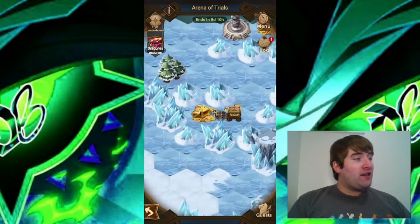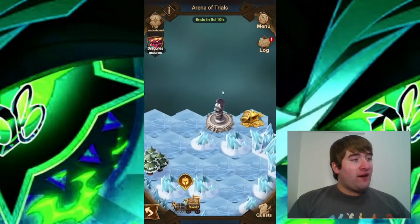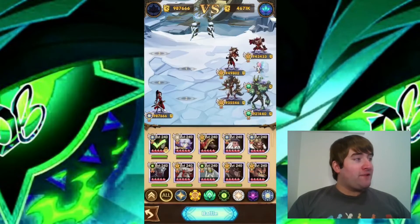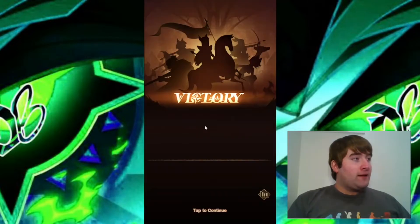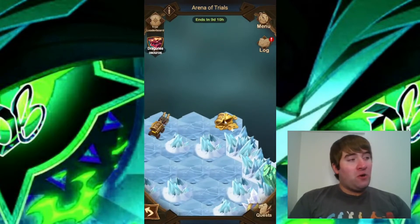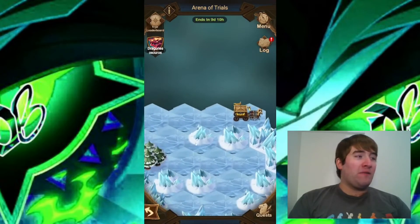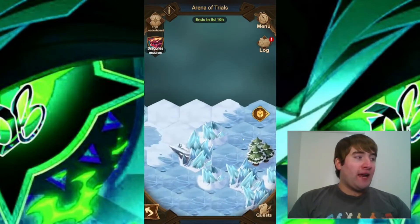I'm going to go ahead and get the chest here. For the fifth battle, I'm moving directly above that fourth battle to this one right here. Once again, we're only going to be using Mulan — moving her into the middle formation. The fifth battle is down. I can't believe some of these formations are being taken down only by Mulan. It just shows how powerful she really can be.